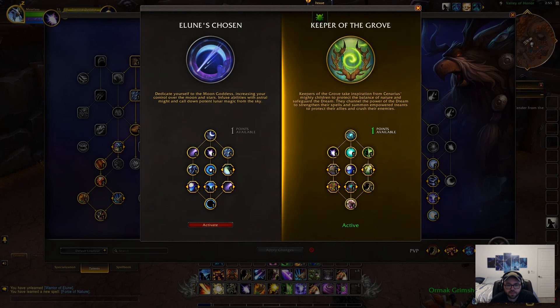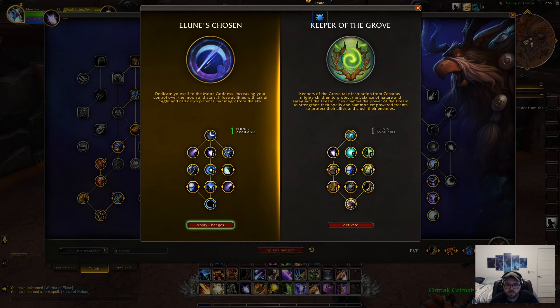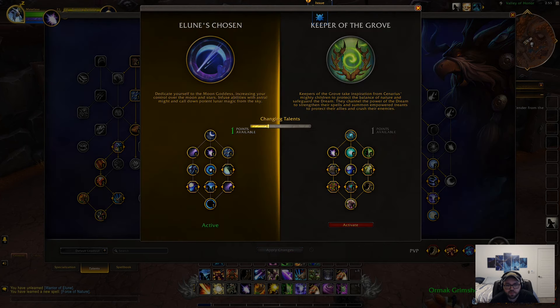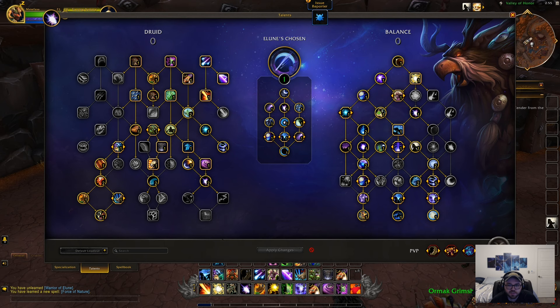As a PvPer, the Hero Talent build for Balance Druid seems to be better with Lune's Chosen, and Keeper of the Grove is more PvE-related — although you can obviously use Lune's Chosen for PvE as well. This is just one of the new things for Balance Druid this expansion. There's obviously a bunch of different changes as well, and I'll quickly skim through what I can remember.